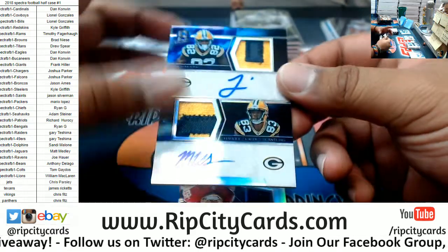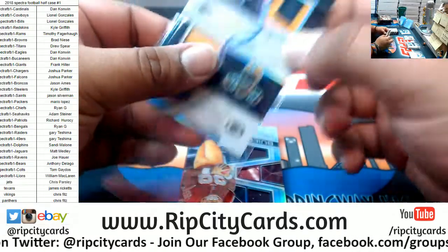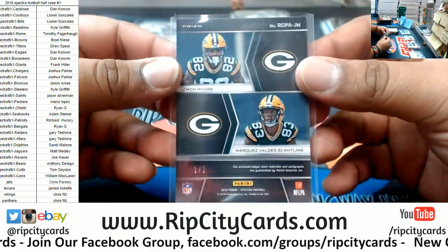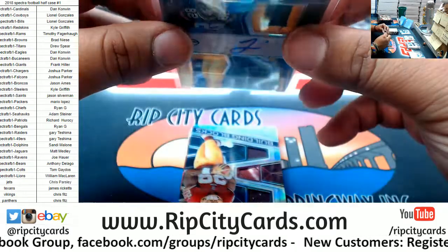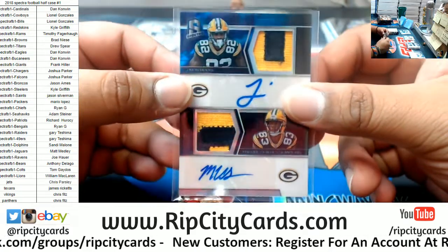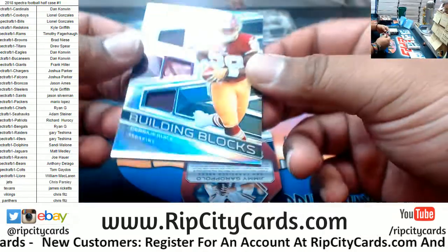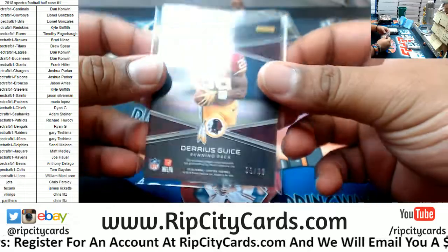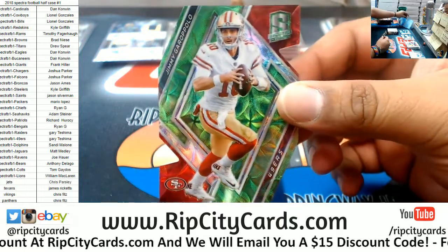Check this out — dual auto dual relic rookies for the Packers: Jmon Moore and Marcus Valdes-Scantling, one of two. Very nice. Alright, got a Darius Guice triple relic Redskins to 99. A Jimmy G die cut to 25 Niners. To 30 Courtland Sutton Broncos.